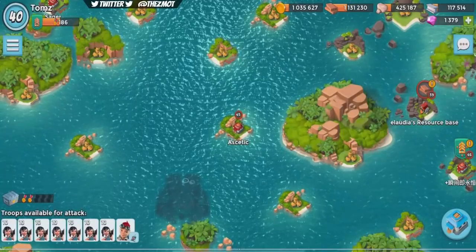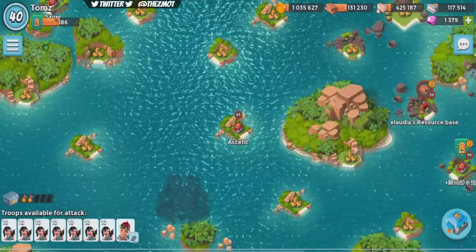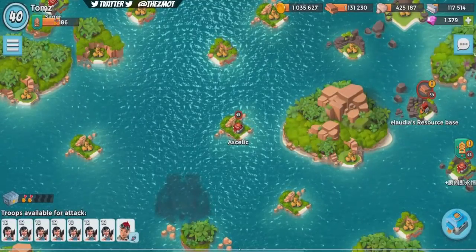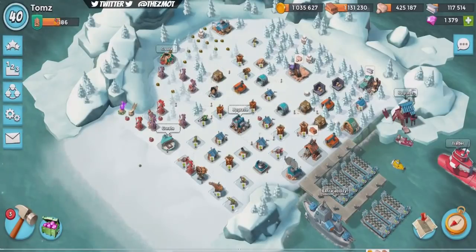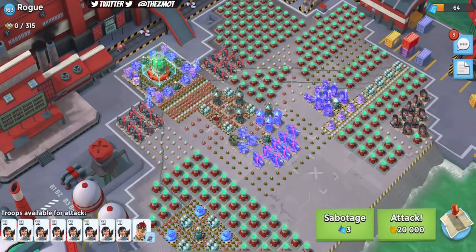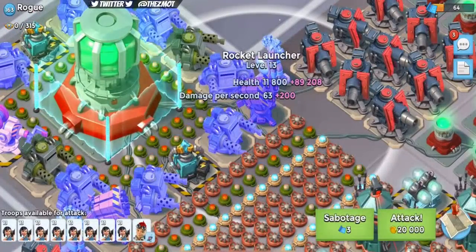I'll talk about double hacking, triple hacking, and sextuplet hacking in my next video, but for this one I wanted to stick to Houdini hacking. Just a bit of a warning — I've sworn more at Boom Beach doing Houdini hacks than any other combo of skills in the game, so if you're struggling with it you're not alone. I'm gonna switch to my main account now and show you an attack I already recorded on a Rogue operation, targeting the rocket launcher.